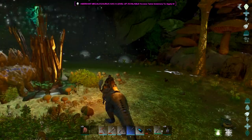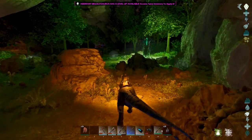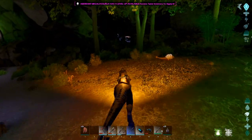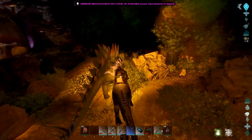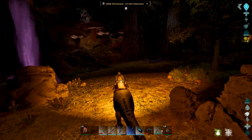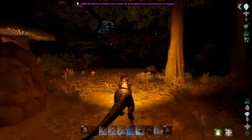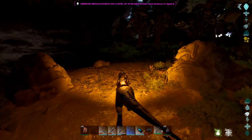This area I do somewhat remember — I built here. I don't know, some of it does look a little different though. There are gas veins around. That's why I was doing such little damage to that basilisk — because of the alpha basilisk. I don't know exactly where I was.